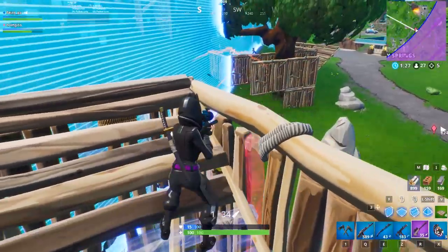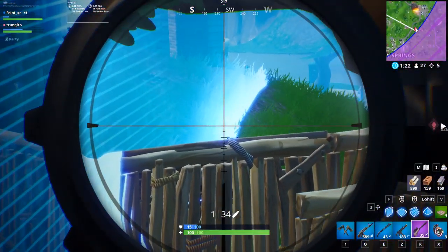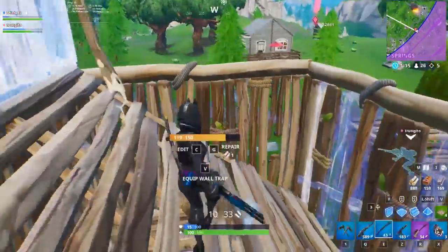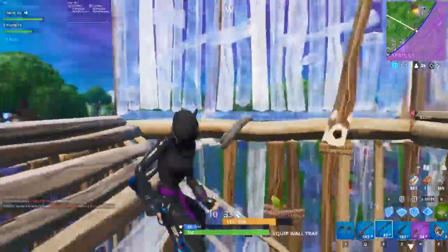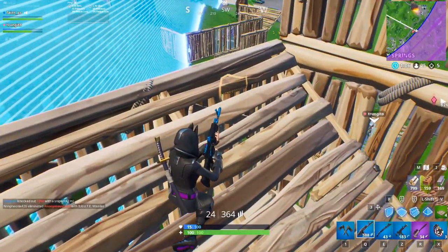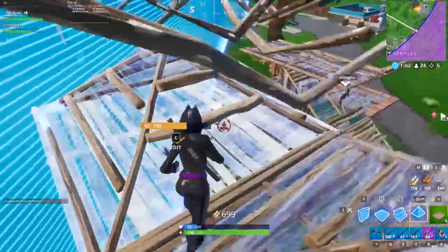Game sense at the micro level — all of those split-second decisions you make every fight — is much more difficult in Fortnite. In fights, there are always so many options, and there isn't really a delay on building, editing, or switching weapons, so you can always do things as fast as you can click the buttons. Fortnite is so complicated, we could probably fill an entire video with different examples of cool decisions or effective prioritization at the micro level.